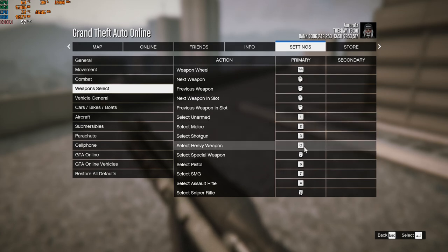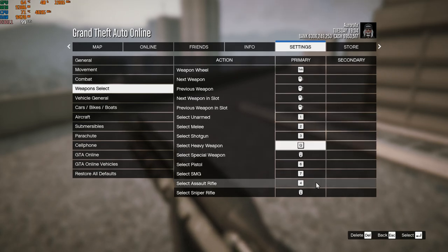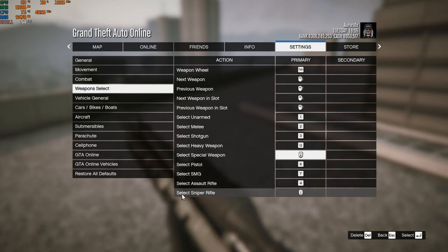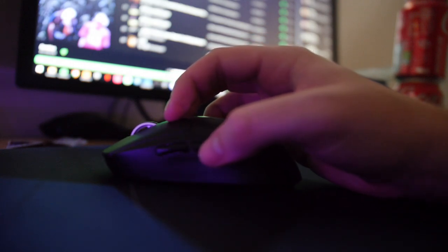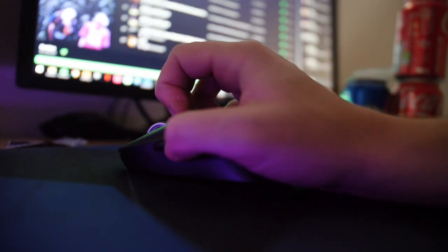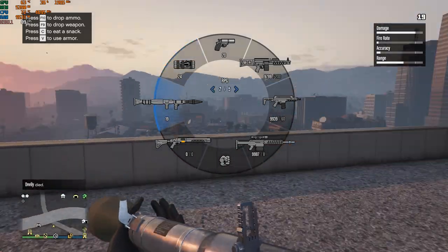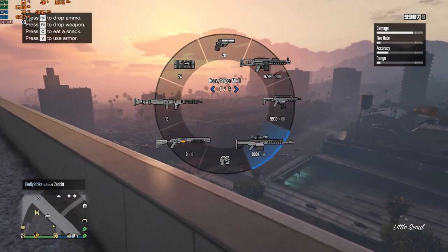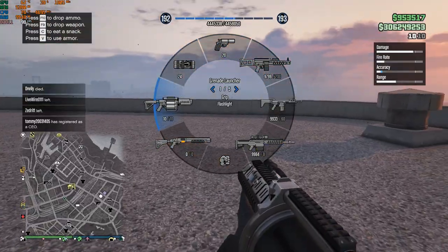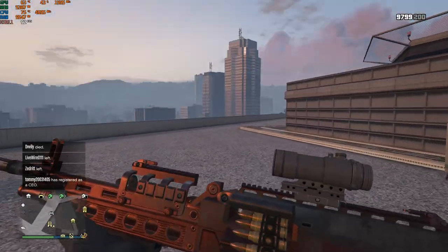For weapon select, I have Q for the heavy weapon — RPGs and stuff like that — mouse back for the special weapon, which is stickies, and mouse forward for the sniper rifle. Mouse forward is this button, mouse back is this one. So I can quickly press the forward button and instantly have my sniper out. On a quick switch I just move my thumb backwards and forwards. With these settings I can switch between the two really well, and the same applies for the sniper.